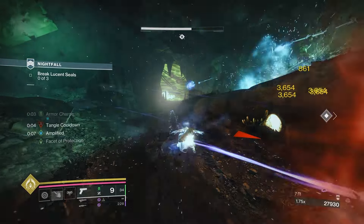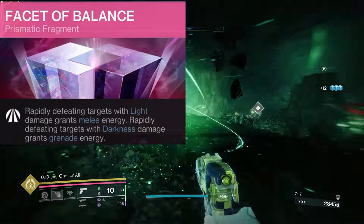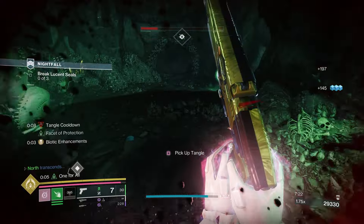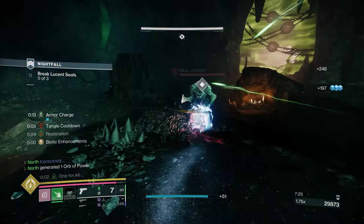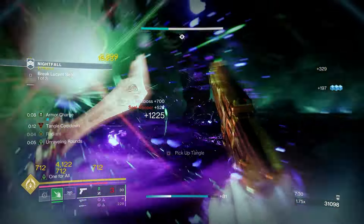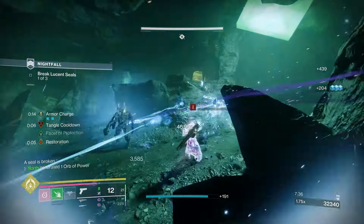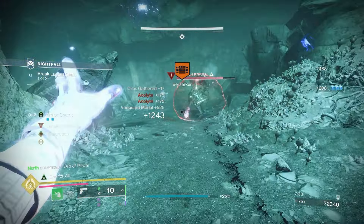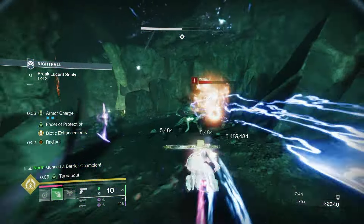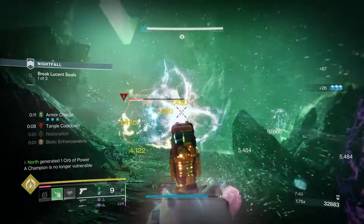For the fourth fragment slot run Facet of Balance: rapidly defeating targets with Light damage grants melee energy, and rapidly defeating targets with Darkness damage grants grenade energy. This goes hand in hand with both The Call and Graviton Lance. You'll be constantly generating melee energy and Lightning Surging almost all the time, so definitely go with Facet of Balance.